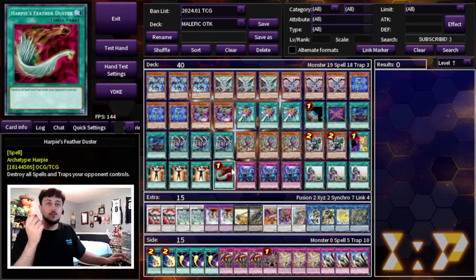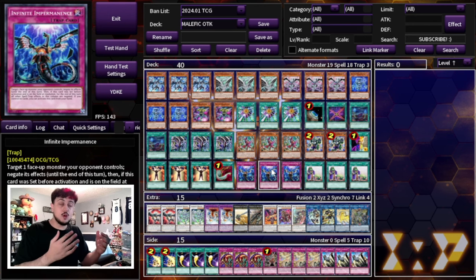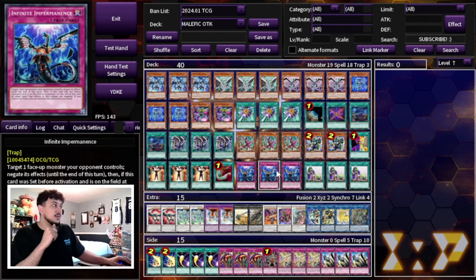We're playing one Harpy's Feather Duster for pesky back row matchups. I like to main deck it — it's a board breaker against decks like Rescue-ACE and Labyrinth which are prominent in today's format. We're also playing three Imperm. If you draw it as your sixth card it's a board breaker, plus it's a hand trap. If you aren't OTKing you can set it for another form of disruption. Fenrir and Imperm are both good because even without an OTK, Fenrir provides a disruption layer.